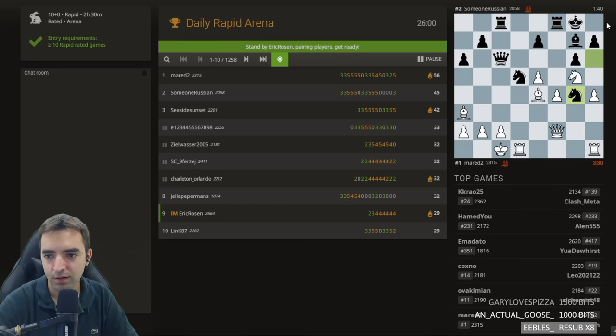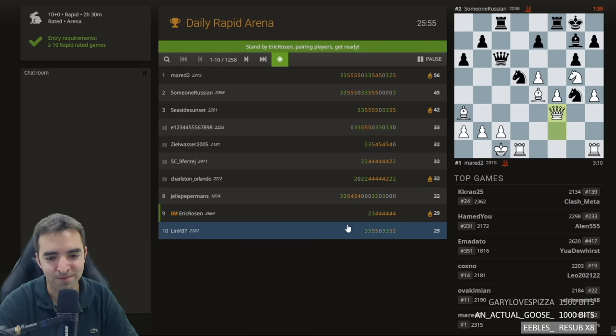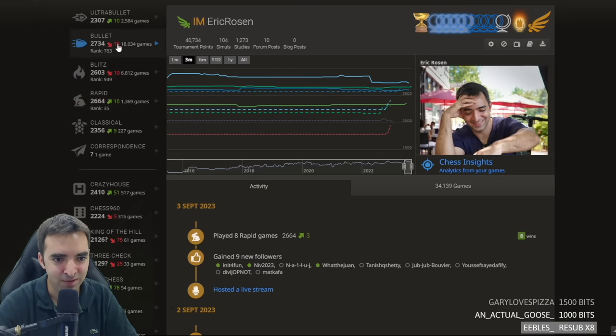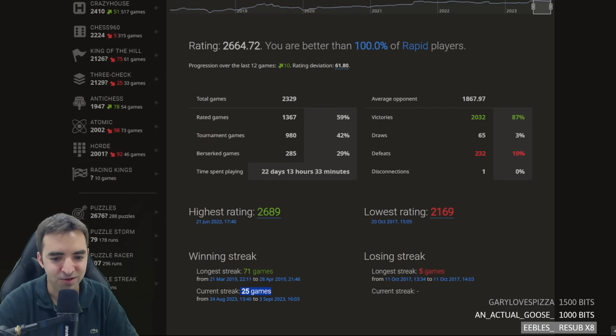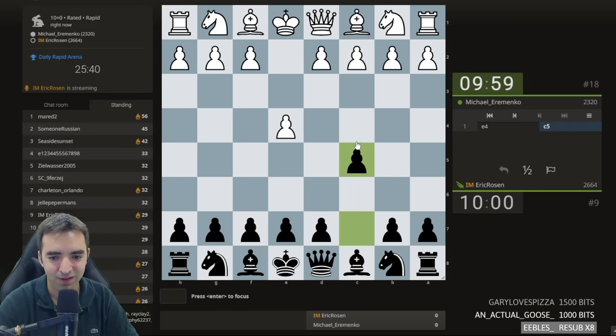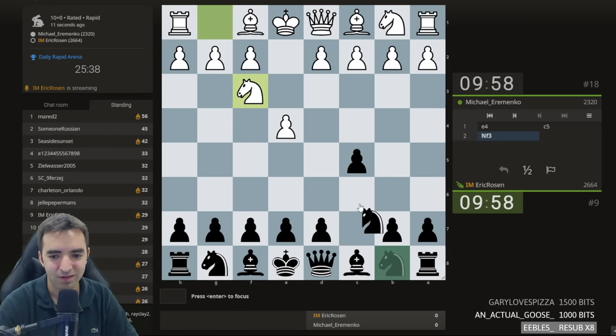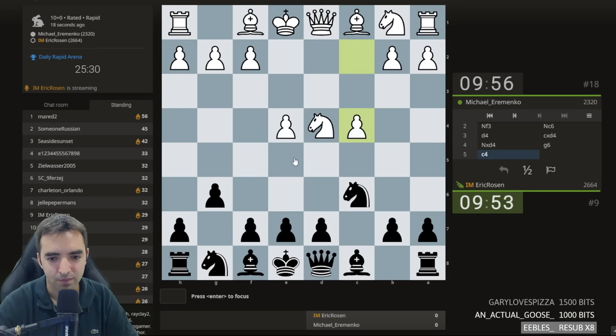Keeping things clean. I should have lost that previous game — opponent had mate in 3. I want to check my rapid stats — I'm on a 25-game win streak. Hopefully I don't jinx myself. Let's play a serious opening, a non-Stafford Gambit — I'll play the Accelerated Dragon. We have the Maroczy Bind, which is one of the most trendy things to do against the Accelerated Dragon. I'll play this move order with knight f6. Knight f6 and bishop g7 look similar but lead to slightly different lines.